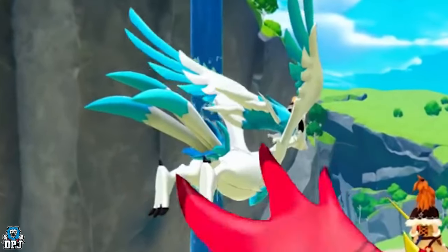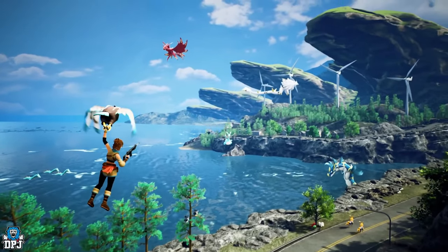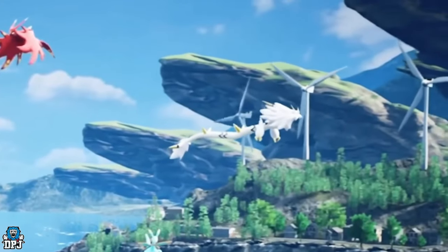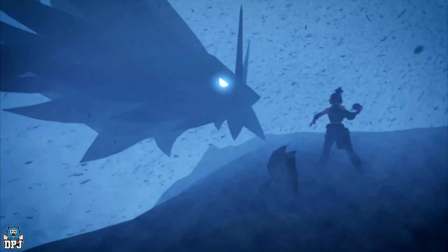So what other pals do we know exist from the trailers? We also have this Chinese mythical dragon type pal. We see this in the distance of one trailer, and even from that distance you can see this thing is pretty big. We also see this image of it floating around on the internet — taken from a trailer, though I can't find it myself. Looking at the size of its head, it's probably one of the biggest pals in the game. It also looks like the pal trainer is about to throw a sphere at it, indicating this may eventually be a pal we can catch and fly on.